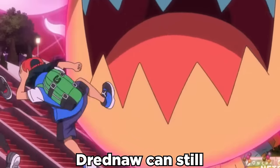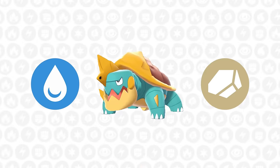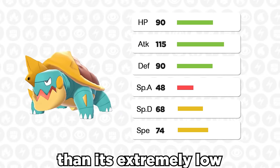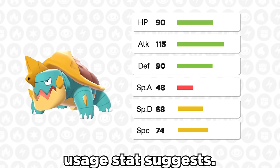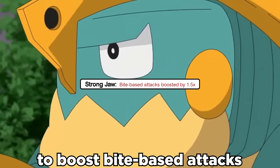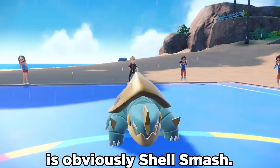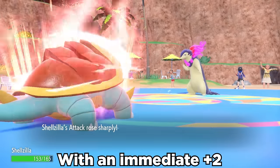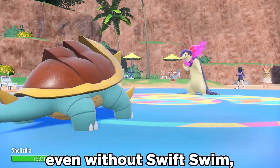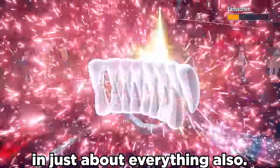Even with no Gigantamax option anymore, Dreadnought can still get up to some shenanigans. It's currently the only playable Water Rock type in the game, and with its solid base 115 attack, this thing can be more useful than its extremely low usage stat suggests. It can run either Swift Swim to be fast as hell in rain, or Strongjaw to boost bite-based attacks by 50%. The real saving grace is obviously Shell Smash — with an immediate plus 2 to both speed and attack, it becomes faster than basically everything even without Swift Swim, allowing the use of Strongjaw and Terra Dark for Crunch to bust a hole in just about everything.